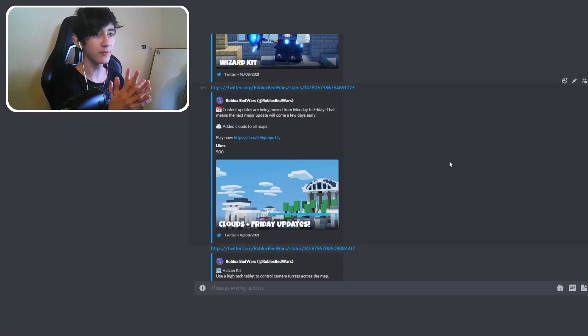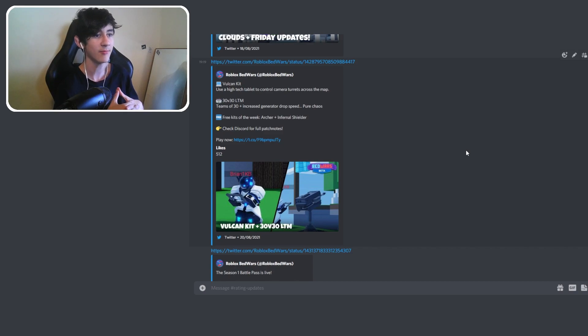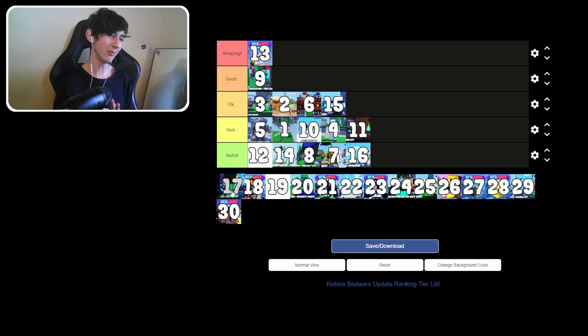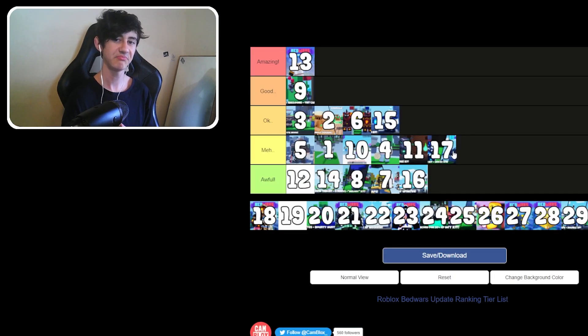Update 16: content updates are moving from Monday to Friday. They added the Vulcan kit — use a high-tech tablet to control camera turrets across the map. There was a 30v30 LTM with 30 players and increased generator drop speed — pure chaos. The 30v30 has since been replaced with 16v16. It's pretty useless overall, but the Vulcan kit is pretty cool. Going with meh.